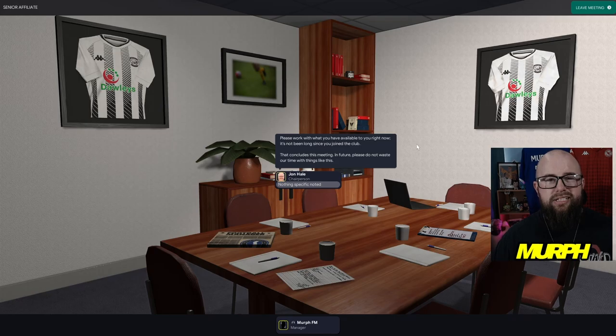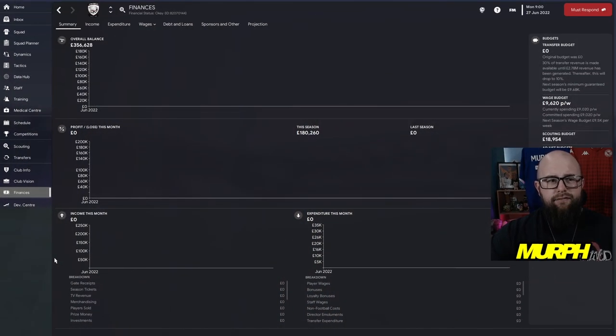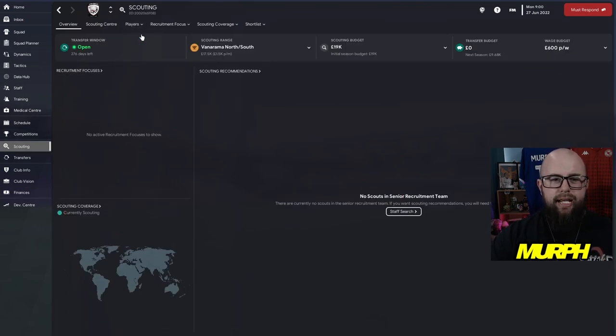Looking at our finances right now, we've got a good overall balance at Hereford, but the transfer budget is nothing. There's a transfer revenue of 30% only until we've made $2.7 million on transfers — quite a hefty fee at this level. But there is a bit of money spare in the wage budget, probably around £600 spare to try and bring in some free transfers or loans. So head to the scouting tab and look at players in range.